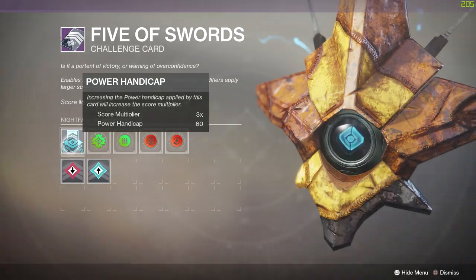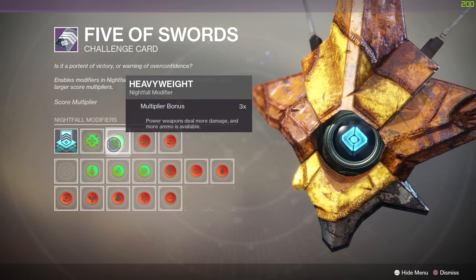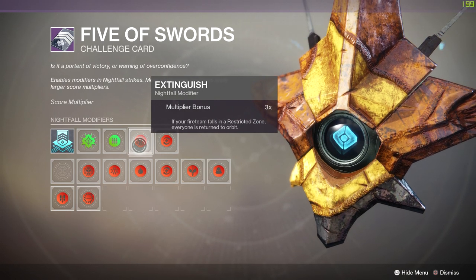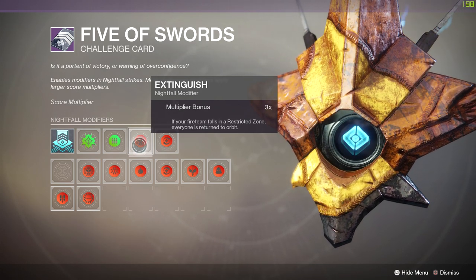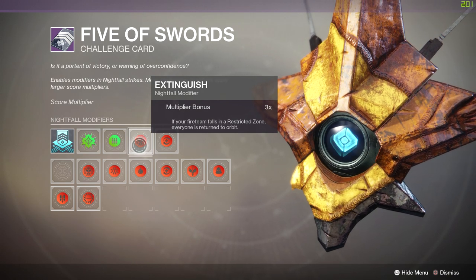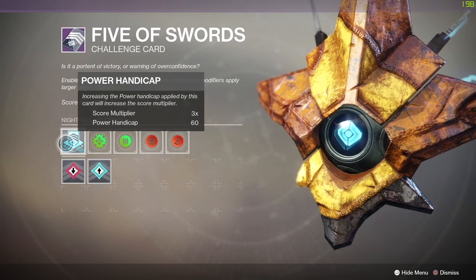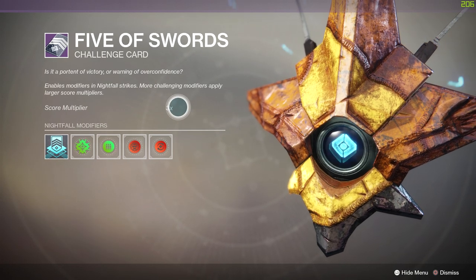On my card I got 60 power handicap with Void Surge, Heavyweight, Extinguish, and Momentum. There's a lot of jumping in the Pyramidion and through the arc webs it's a one-shot. Extinguish can become a pain going to orbit every time, so you can switch Extinguish for Iron — just put your power handicap up a bit so it comes to three or higher.